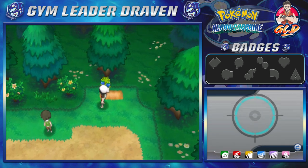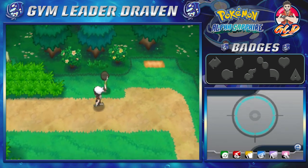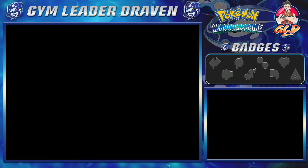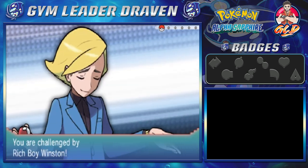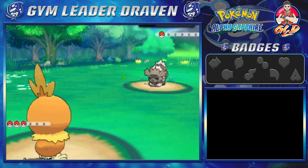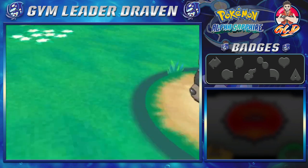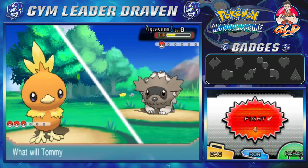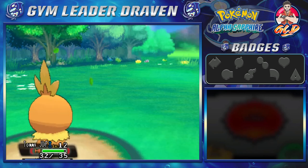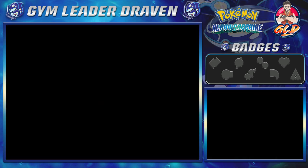We got an Oran Berry from Pickup. Now there's a Rich Boy right here — great for getting money. Rich Boy Winston coming out with his Zigzagoon. TommyJDF, let's go kick some butt! Ember attack for the win! Zigzagoon not surviving it. Ember attack again, and just like that Zigzagoon has been defeated. Because we defeated a Rich Boy, he's giving us quite a bit of money.